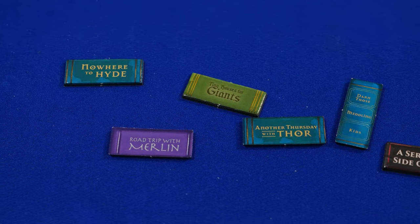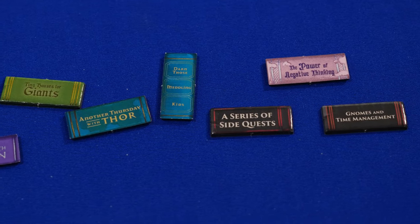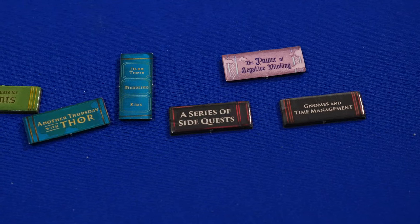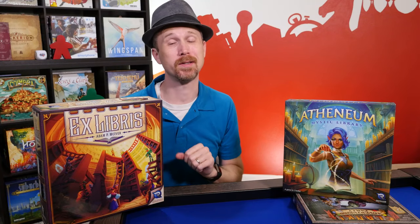Some of my favorites are Nowhere to Hide, Road Trip with Merlin, Tiny Houses for Giants, Another Thursday with Thor, Darn Those Meddling Kids, A Series of Side Quests, The Power of Negative Thinking, Gnomes, and Time Management. But the gameplay between these two games is totally different.